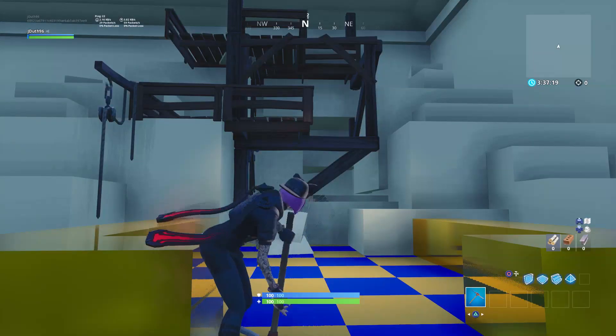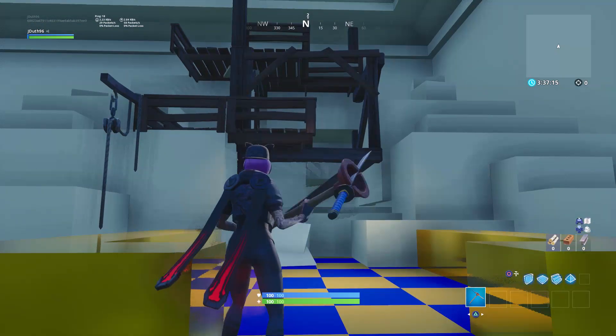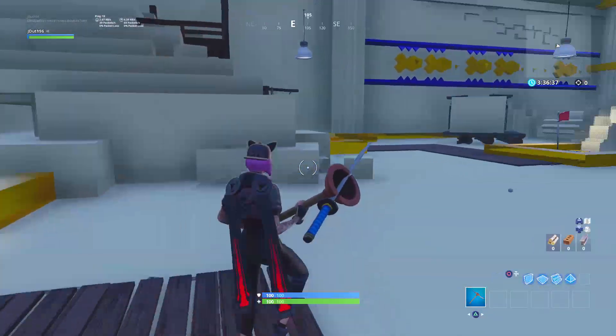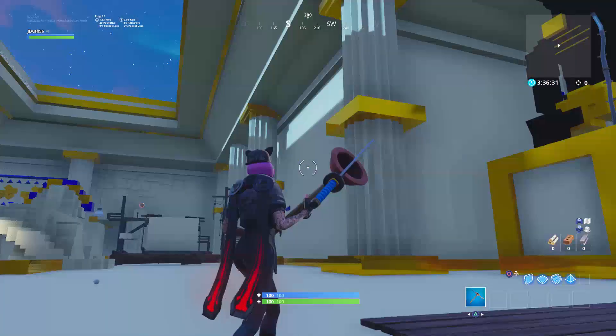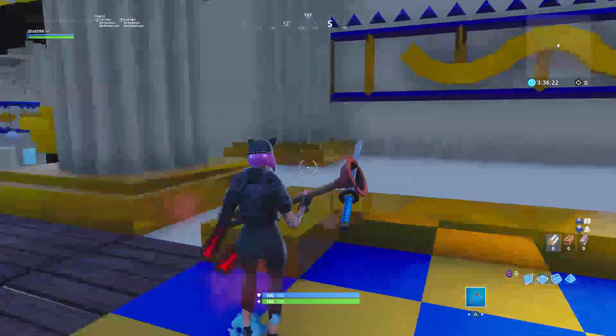I actually hit the pole first try! You gotta hit it perfectly between those two things. We totally passed that level legit! Oh, I almost didn't notice this — look at the work they put into this level. This looks so sick. I'm telling you guys, there's so much you can do with Fortnite Creative — it's just getting started.